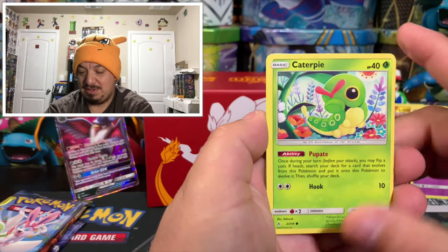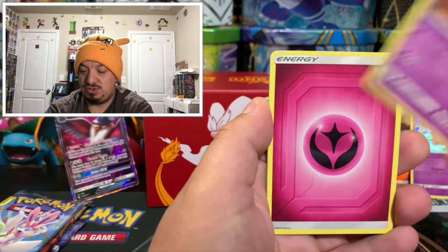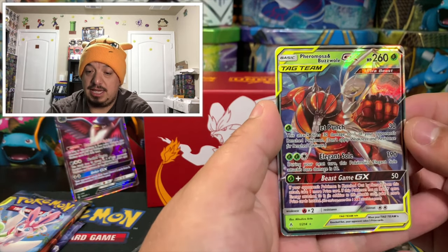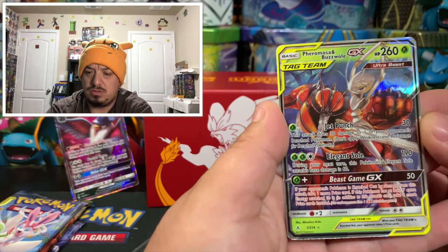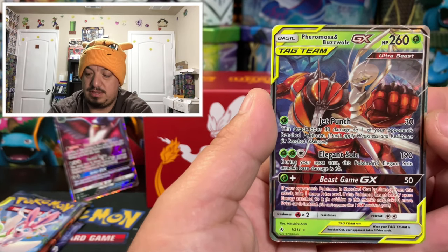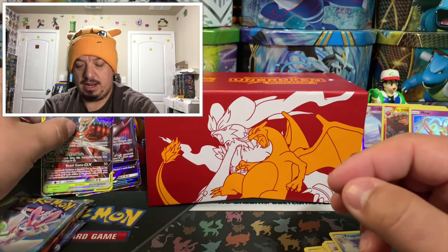Here we go: Caterpie, Clefairy, Poliwag, Akins, Drowzee, energy card, Dust Island, Golbat, Tentacruel, Frogadier, and a tag team Feral Moza and Boss Hole GX — another awesome pull! So that is two GX cards: one tag team and one regular from this elite trainer box. I think we are right at average right now.